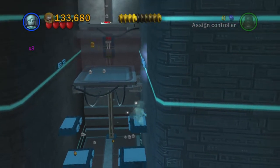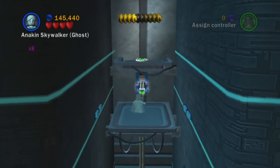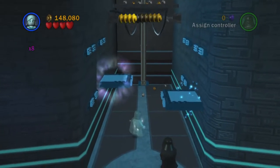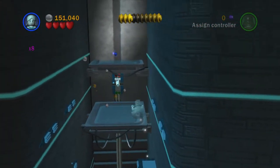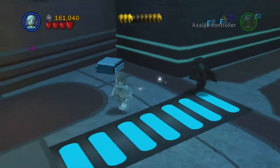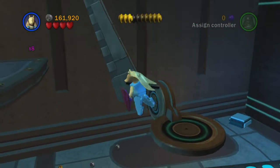We can just use Captain Tarpals to jump up there and press that button — a lot easier. Then swap back to Anakin Ghost and turn that one on. There's one more on this side that we need to do, so we jump down and head around into this little area. We use the force on this one as well, which will power up the last one of these and lower down a platform for us. Here comes the little arm — swap to Captain Tarpals, jump up onto this little arm, and jump across to the left.